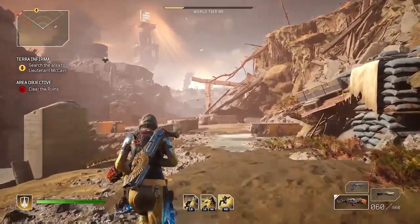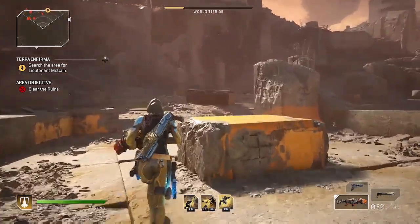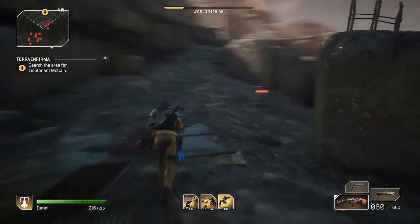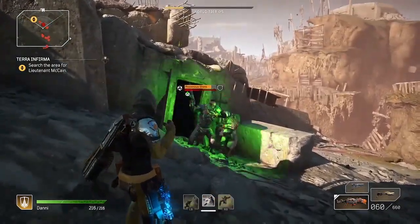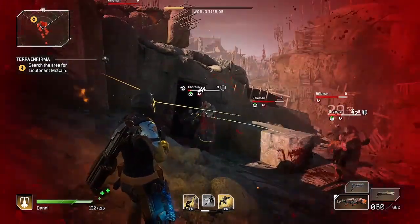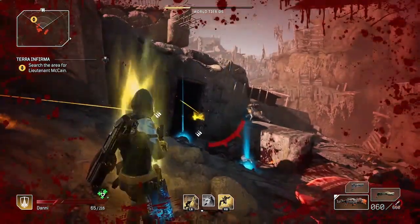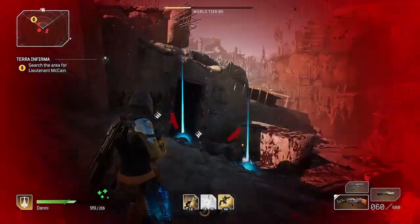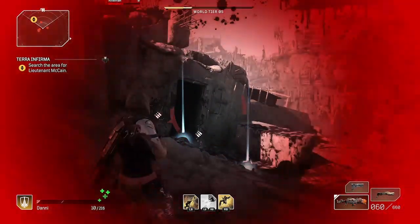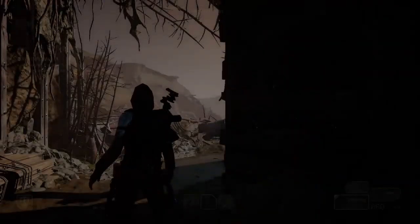Go to the Terra Infirma side quest, which you can pick up from Shira at your base in Rift Town, and go to this spot right here to the left of the door where the captain comes out — and boom. That was your one shot. Then just wait until the captain dies right there, drops loot, other enemies die, and then the remaining enemies kill you.